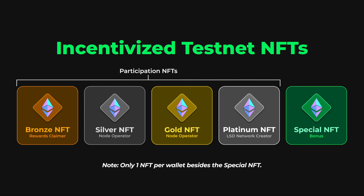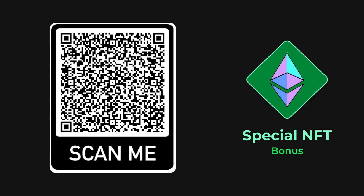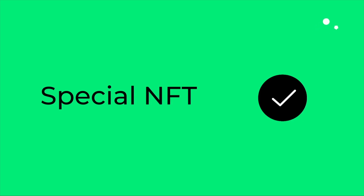In order to earn the special NFT, simply post a tweet that tags StakeHouse's Twitter account and contains your wallet address and a screenshot of the LSD network's app. You can scan this QR code with your phone to automatically load up the tweet template, and then simply insert your wallet address and screenshot in the tweet. You can pause this video now to do this if you want. Keep in mind that you can post this tweet at any time, and you will receive the special NFT once you've qualified for one of the participation NFTs.